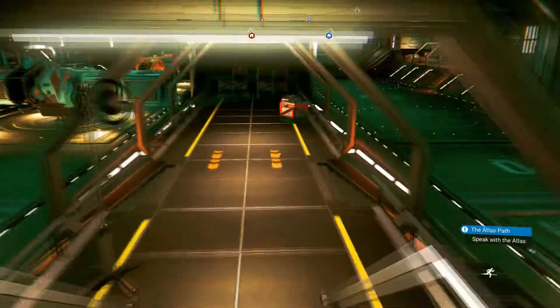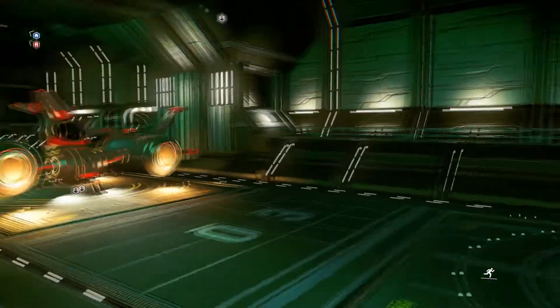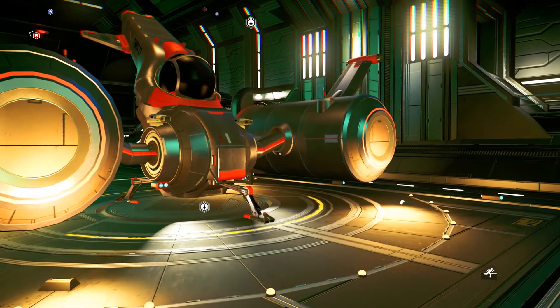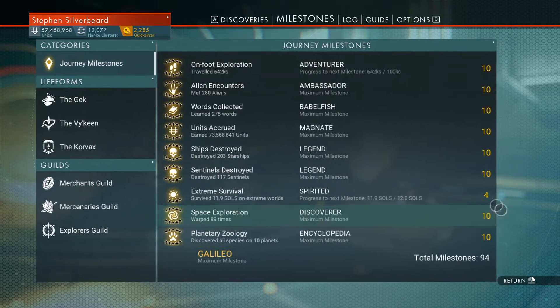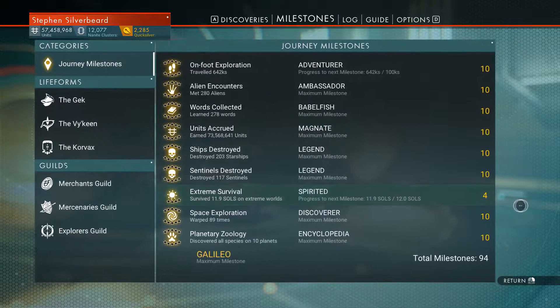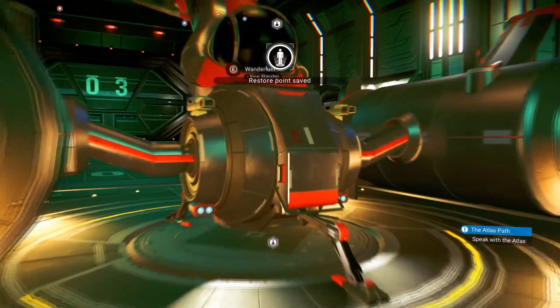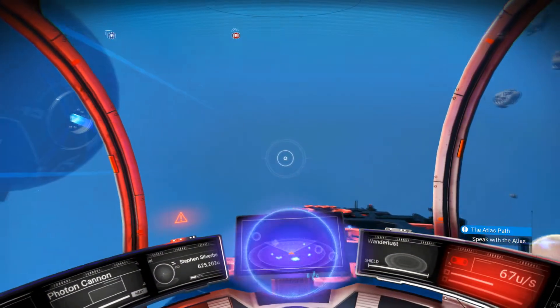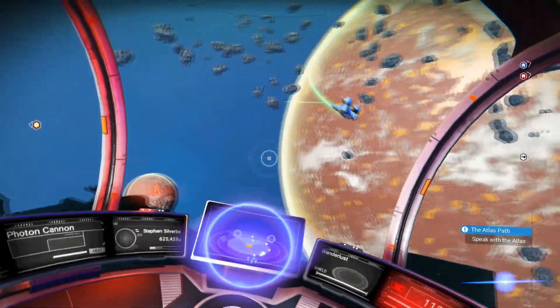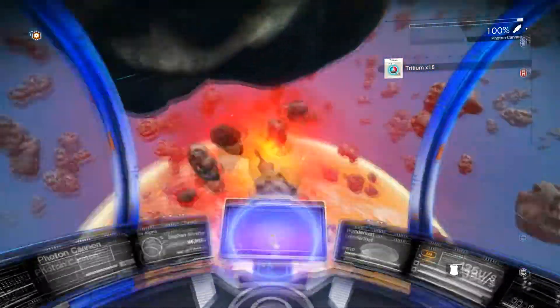We're back on the hangar deck and now we're going to do the main part of this video, which is going to be a little bit of a high-risk strategy. I want to effectively kill two birds with one stone - I need to collect some uranium, and the other problem I've got is this milestone stuck at 11.9 souls. So we're going to go and collect uranium on an extreme planet. This is extreme survival uranium collection.